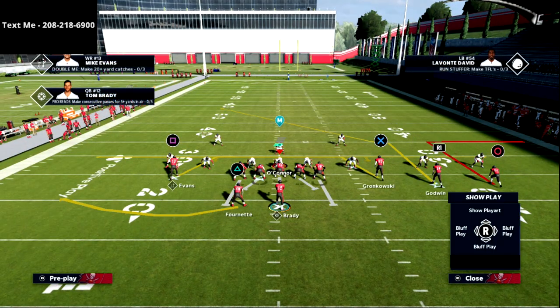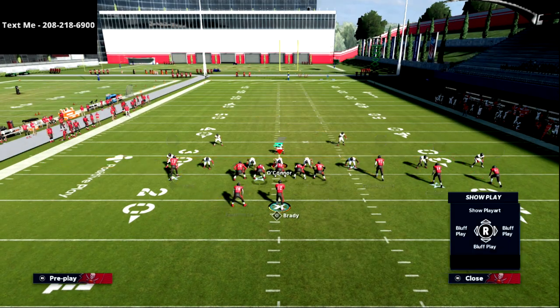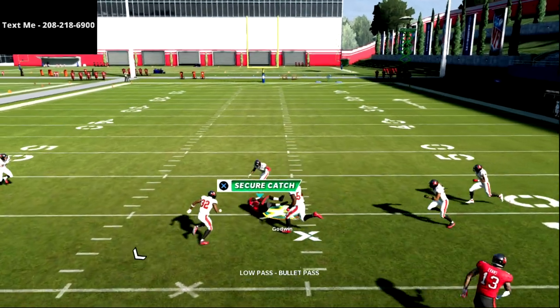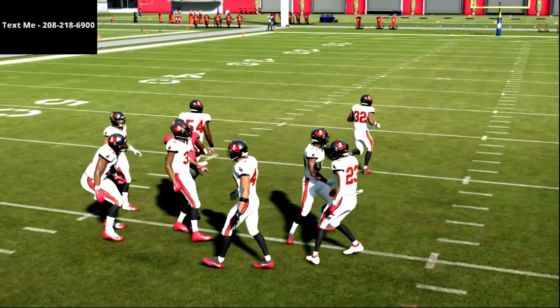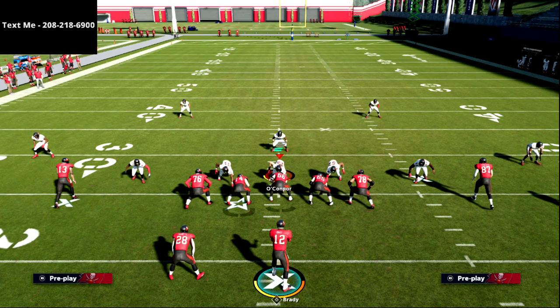Your first read is always your out route. Every single time: out route to post route to mesh. If they blitz you, your hot read is your running back off the left side. Now I want to talk briefly about what their user is going to do, where he's going to sit, and why.